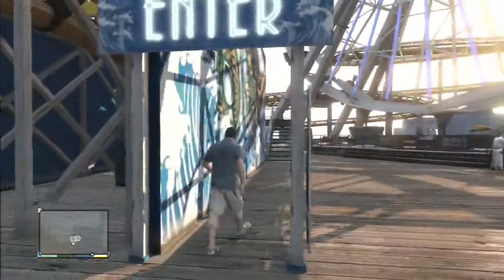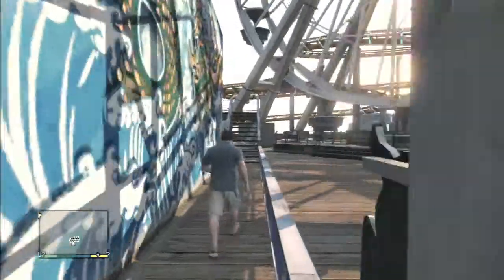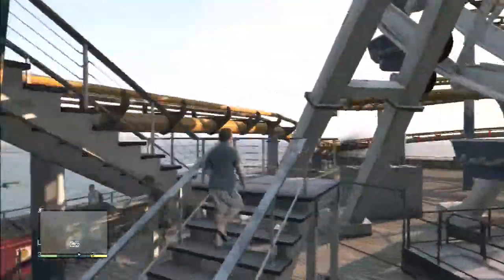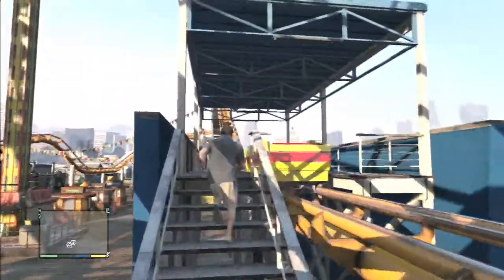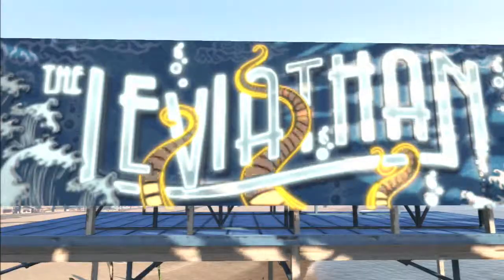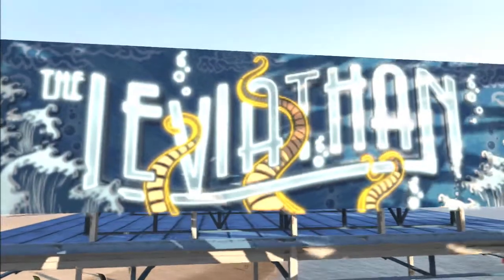Hey guys, what's going on — Hendrix here. Today I'm going to be showing you that you can ride the roller coaster in Grand Theft Auto 5. What you want to do is just walk up to the roller coaster, and when you get up there, press right when the notification pops up. Now you'll be seated into the roller coaster and you'll begin your ride.